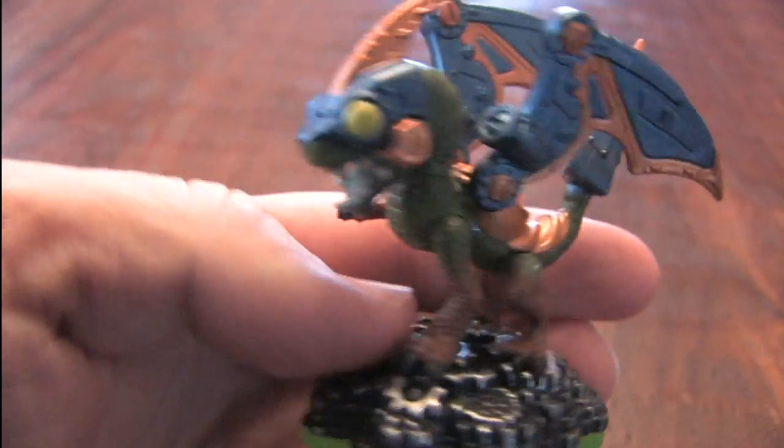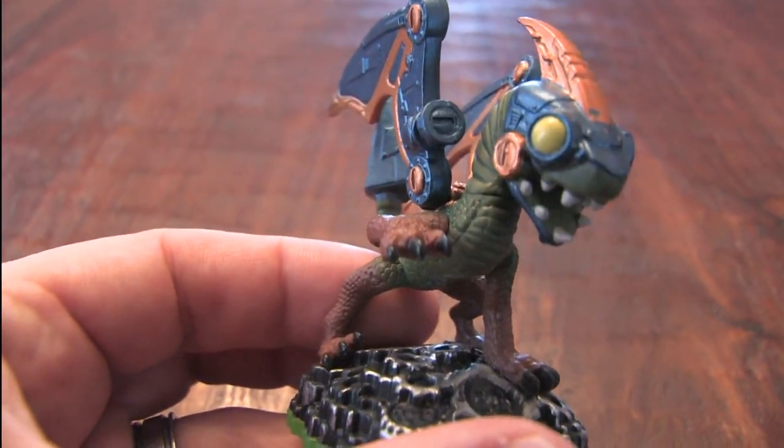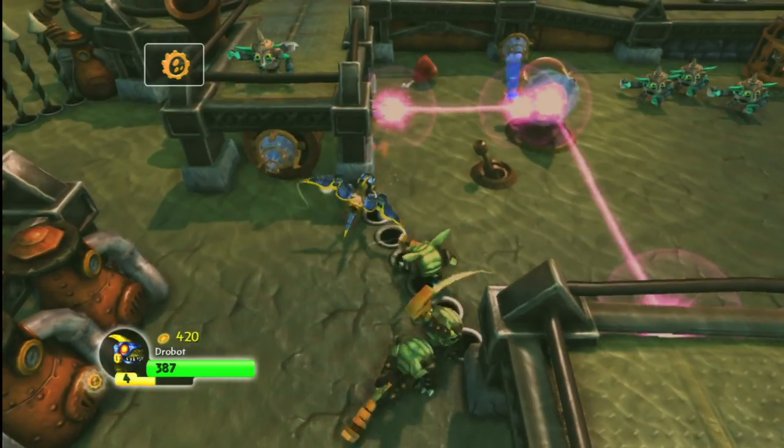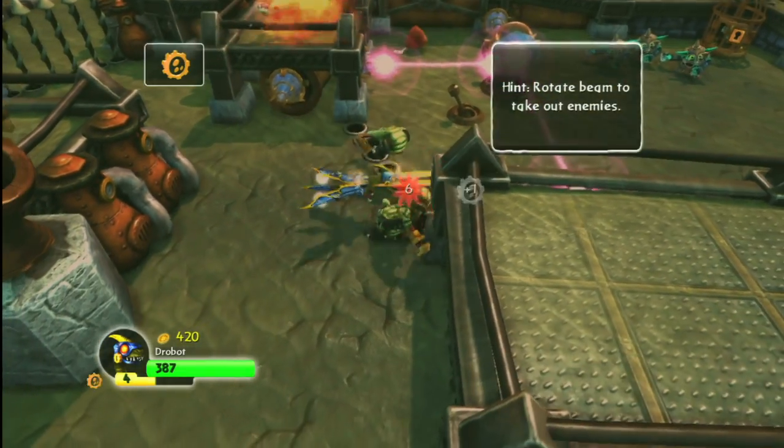As you can see, Drobot is a great looking figure and when you place him on the portal of power, Drobot is also a fabulous Skylander, bringing laser beams to the enemies.